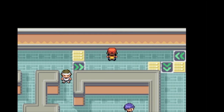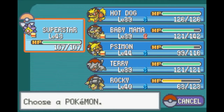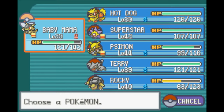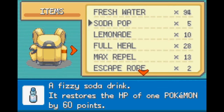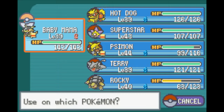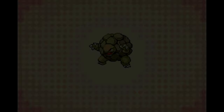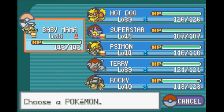Alright, so we gotta head this way. And there we go — we are ready. We got all the trainers. Let's go ahead and — I'm gonna let Baby Mama do the first round here, just so it's not pure Superstar surfing the team to death. Give it a little variety. Fresh water on Simon, even though he only needs less than a potion. And Rocky, you get some too. We're not gonna let Superstar do all the work in this fight — Baby Mama will be the start of the end here.